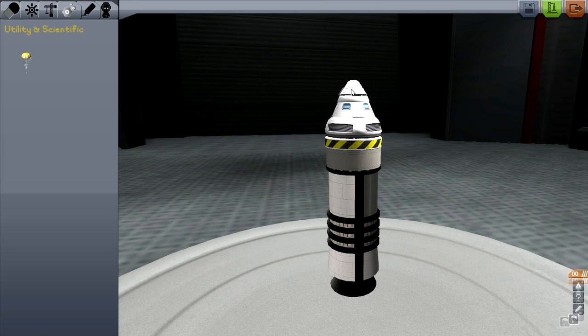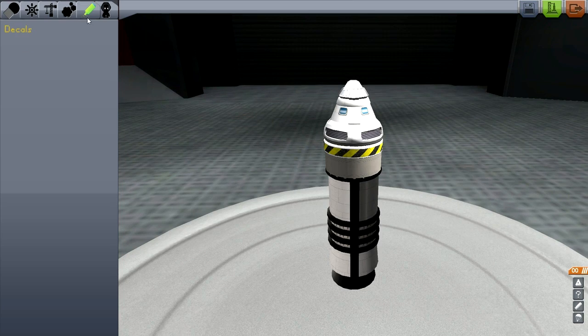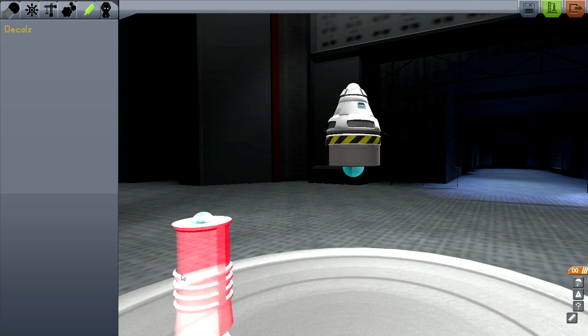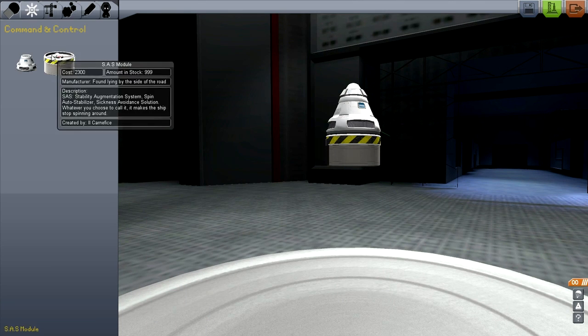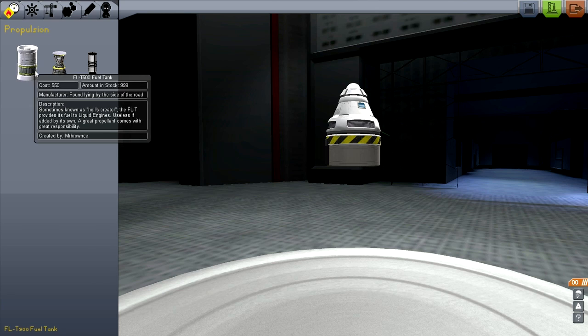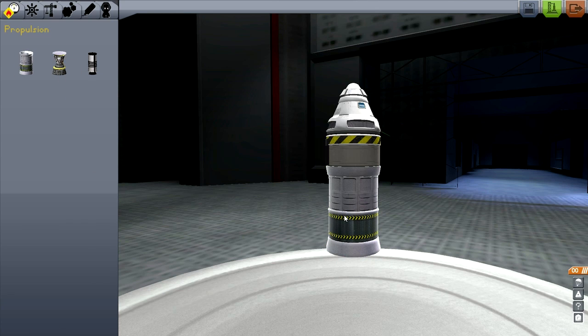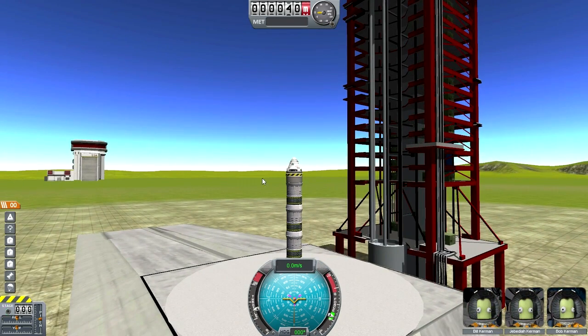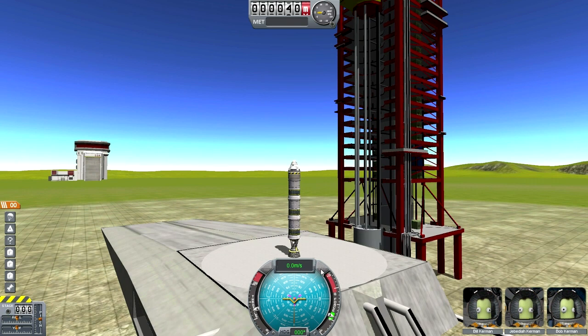After getting the parachute on I noticed some other categories — decals and crew. I also wasn't able to separate the parachute into a separate stage; there isn't any way to create a new stage right now. So I go with something like this: three canisters of fuel and a rocket. I don't know how powerful the rocket is or how much fuel it could carry. I try to get the parachute onto a separate stage, but that isn't working yet.